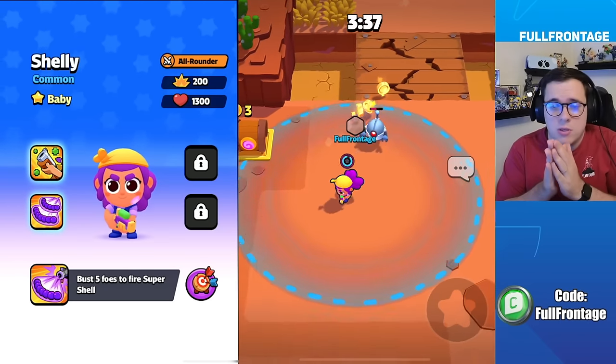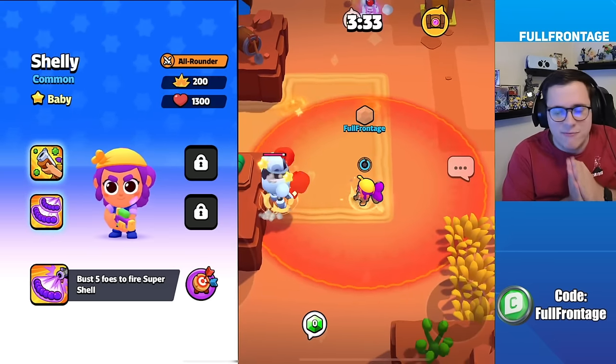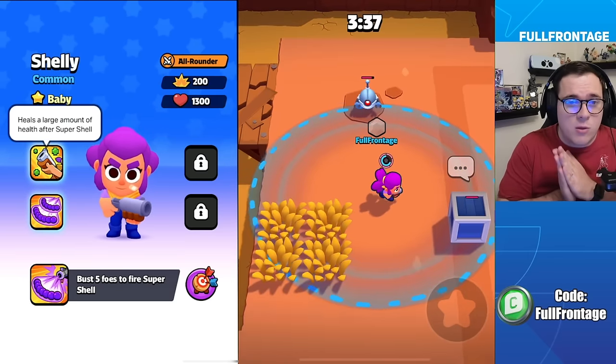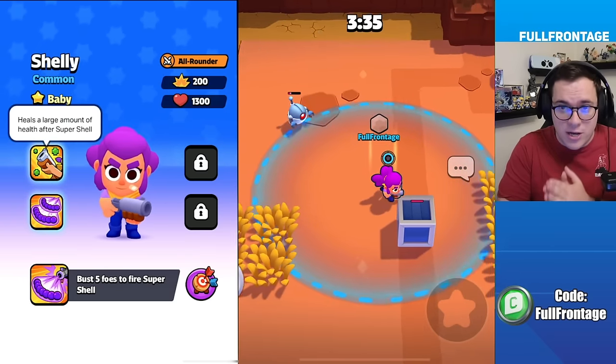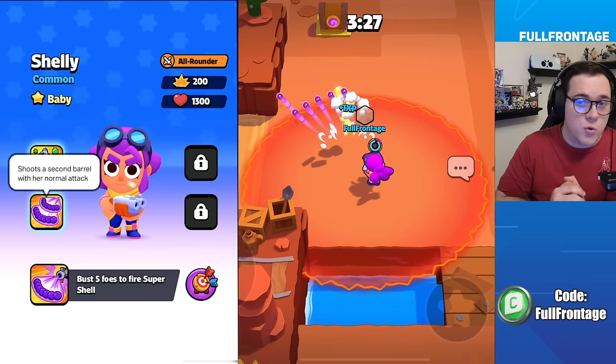Starting with the characters you unlock in the Desert World: baby Shelly will bust five foes to fire her super shell. In Shelly's classic form, she will heal a large amount after her super shell. And in her super form, she will shoot a second barrel with her normal attack.